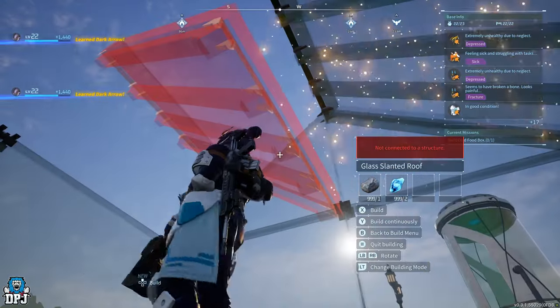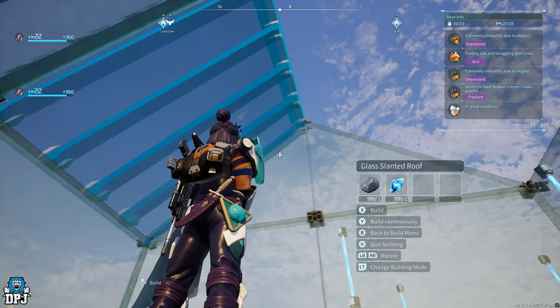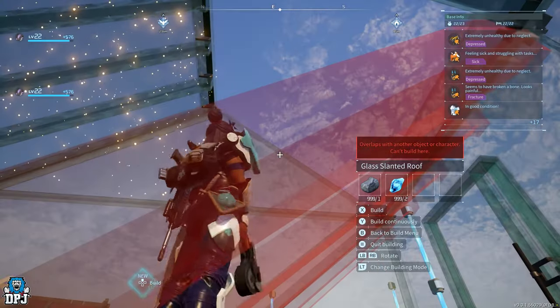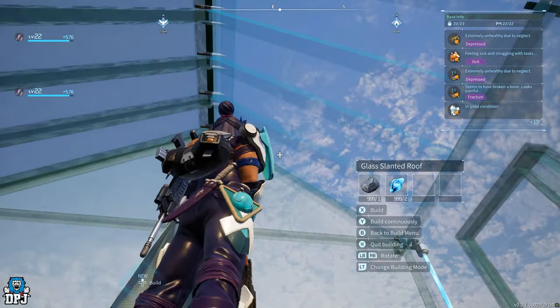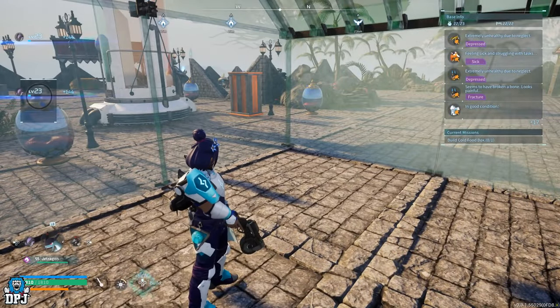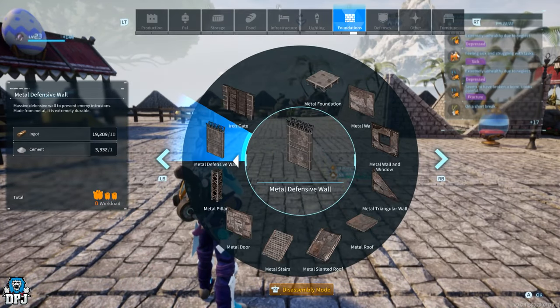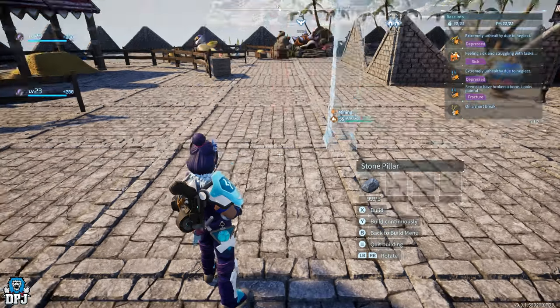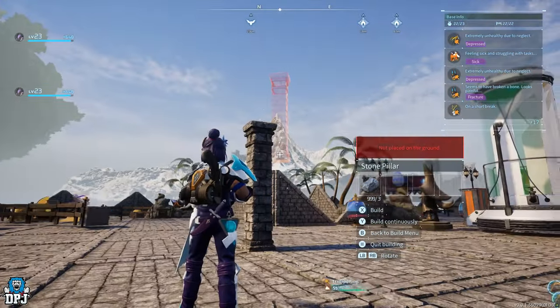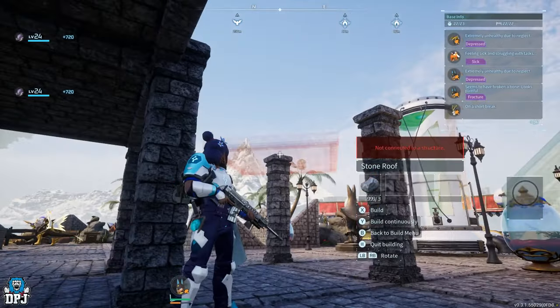You can now create bases out of glass, which is pretty cool — you can see straight through them, and it's a welcome addition. They've also added pillars for previously purchased blueprints like concrete, wood, and metal, so if you want to create a metal base you can now use pillars to get creative with your design.